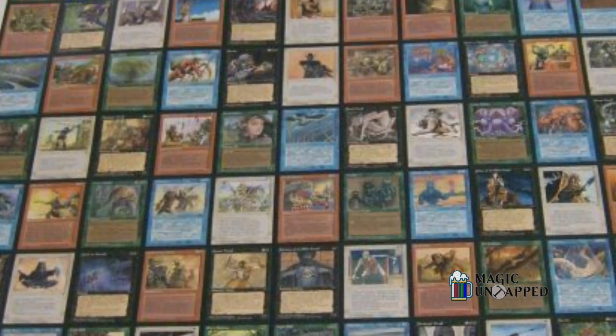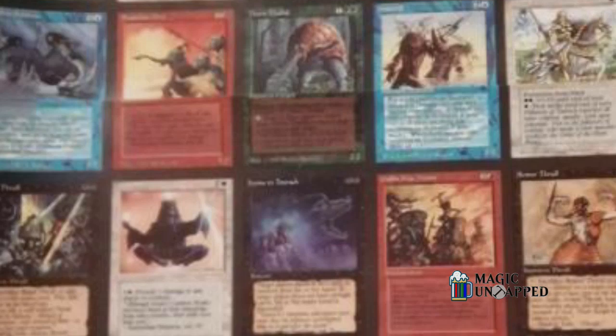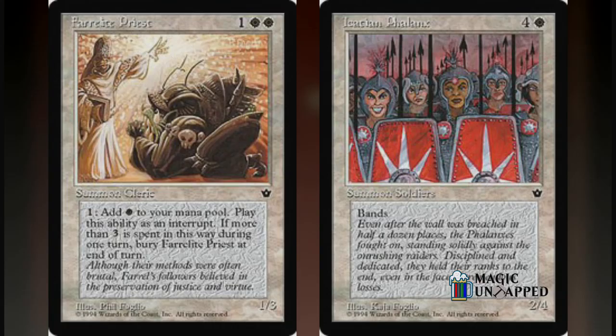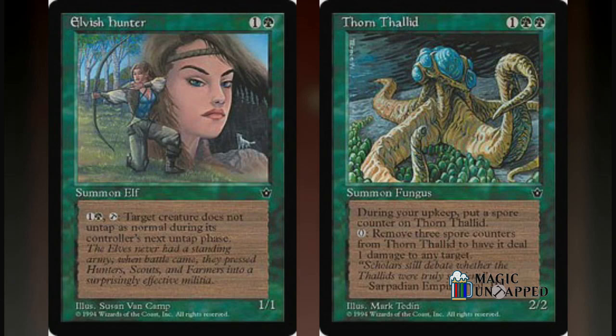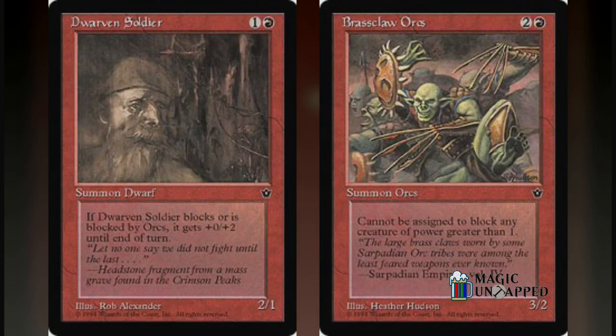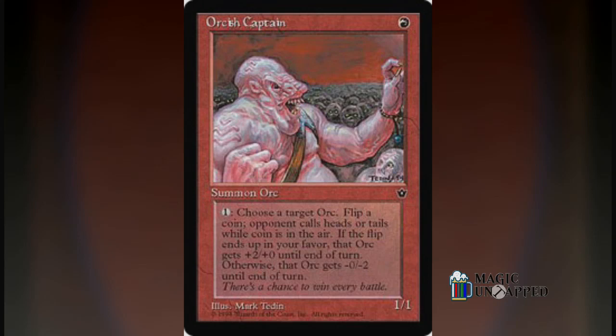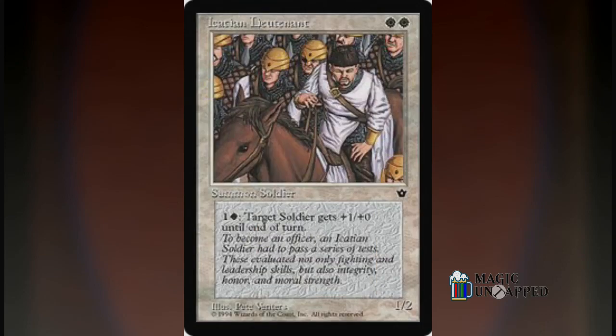Nostalgically seen as so bad it's good these days, Fallen Empires is a bad set that gets credit for doing something no other set had done up to that point. It was Magic's first attempt at a tribal set. Each color had two feuding tribes: Clerics and Soldiers for white, Elves and Thalids for green, Clerics and Thralls in black, Merfolk and Homarids in blue, and Dwarves and Orcs in red, though Goblins were kind of there too. There wasn't too much to tie in the tribal elements aside from some very lackluster affiliated cards like Soul Exchange for Thralls and Orcish Lieutenant for Soldiers.